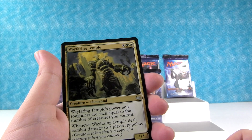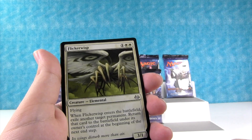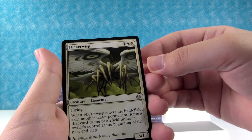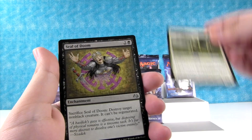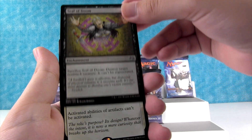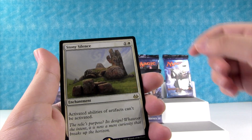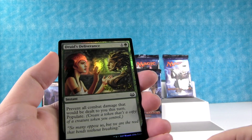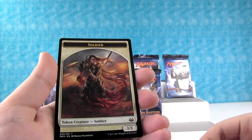Here's the uncommons now. We have Wayfaring Temple. Flickerwisp — looks like a facehugger from Aliens with wings, or a spider with wings. Seal of Doom. And Stony Silence as our rare. Let's see what our foil is — Druid's Deliverance. Cool looking card, very cool looking. And we have a Soldier Token.